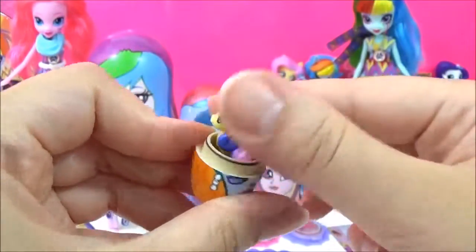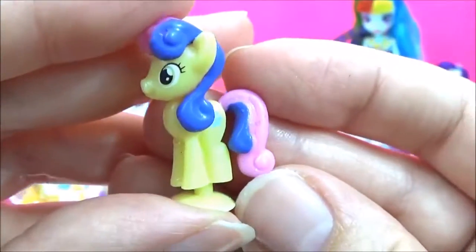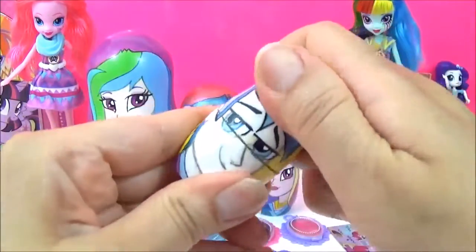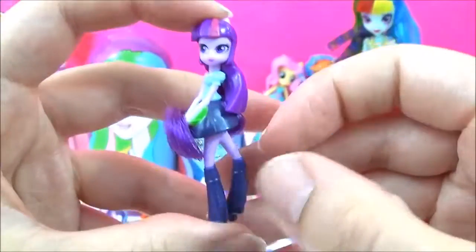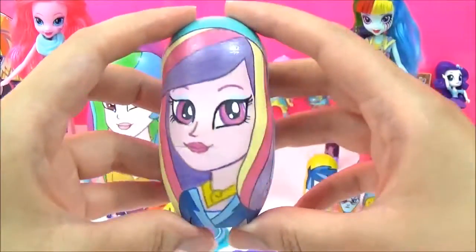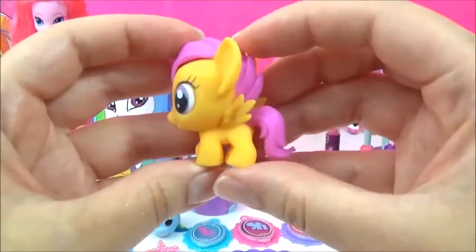She looks so funny! We have a Squishy Pop and this one is of Bon Bon, or Sweetie Drops! I love the curls in her mane and tail! Let's see what sort of surprises are in this Shining Armour Nesting Doll! We have his younger sister, Twilight Sparkle! Let's see what sort of surprises are in this Dean Cadence Nesting Doll! Doesn't Cadence look pretty? We have a Fashems, and this one is of Scootaloo!